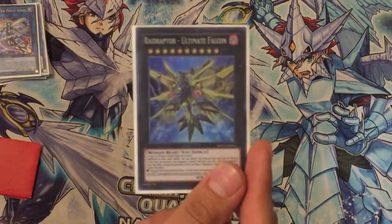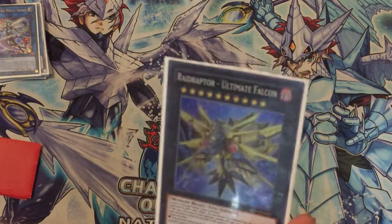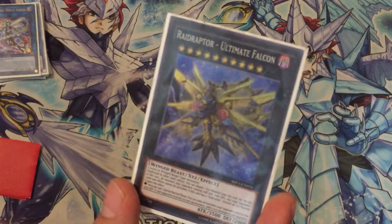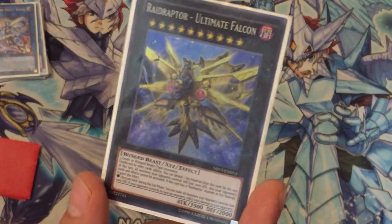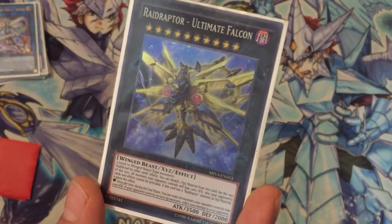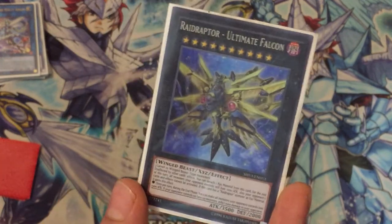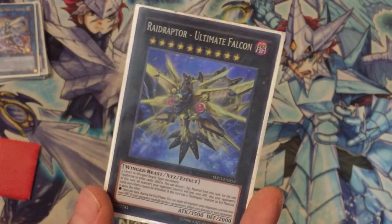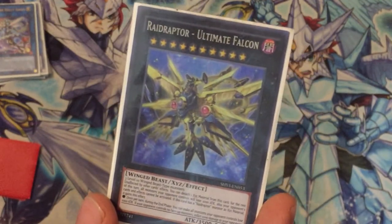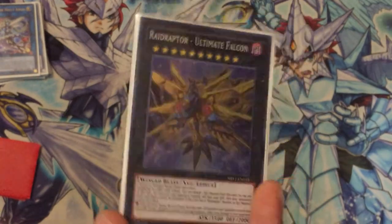And for the last we have Raid Raptor - Ultimate Falcon, obviously for the Waking the Dragon strategy. It's a pretty great card with very high attack. Its amazing effect makes it unaffected by other cards' effects, so they can't do anything to it — it's very difficult to destroy. Opponents have a very hard time getting it off the field.